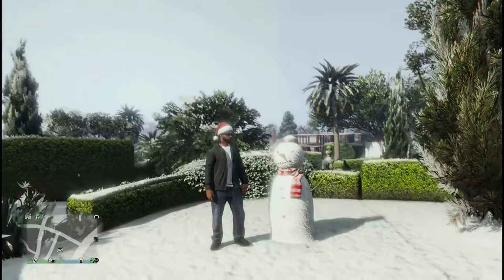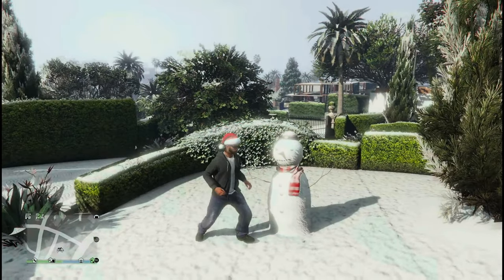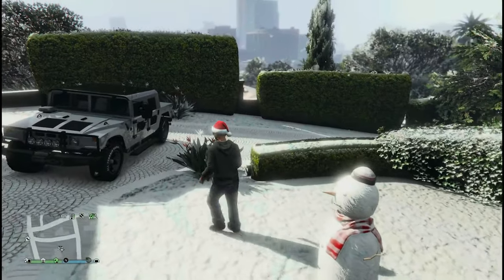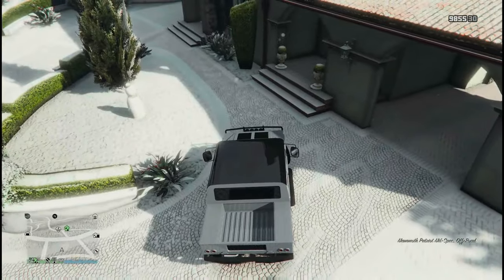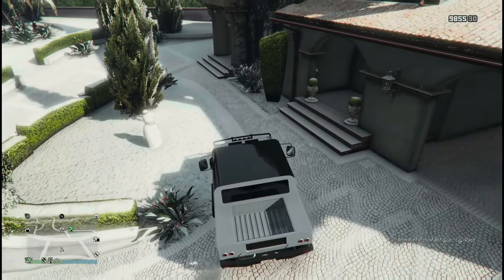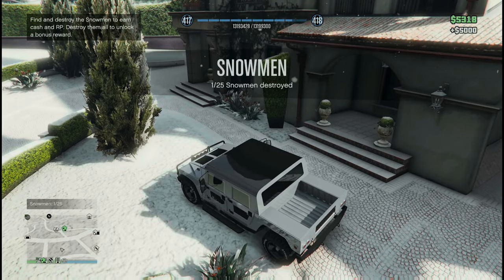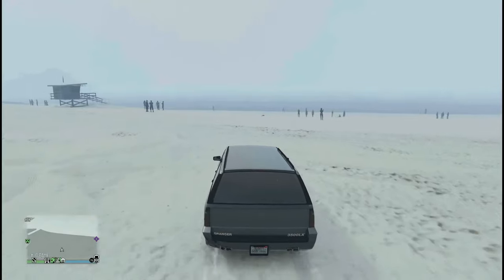I'm just going to try punching it first. Let's see what happens — kicking it a little. Nothing. So I'm going to attempt to drive over it. Obviously that should work, but with GTA physics, sometimes it doesn't. We did get $5,000 for destroying this snowman, and there are 25 of them, so that is a lot of money.